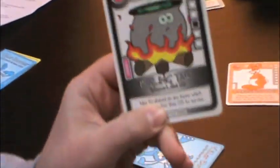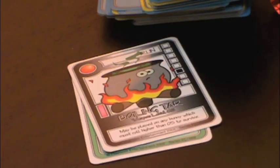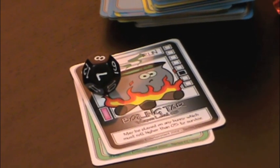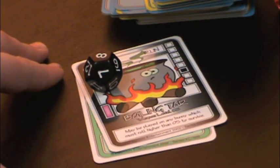Now I'll attack my opponent with this weapon. The card is weapon level five — that means you have to roll higher than five to survive. This player rolled an eight, so he survives, and the weapon goes to the discard pile.